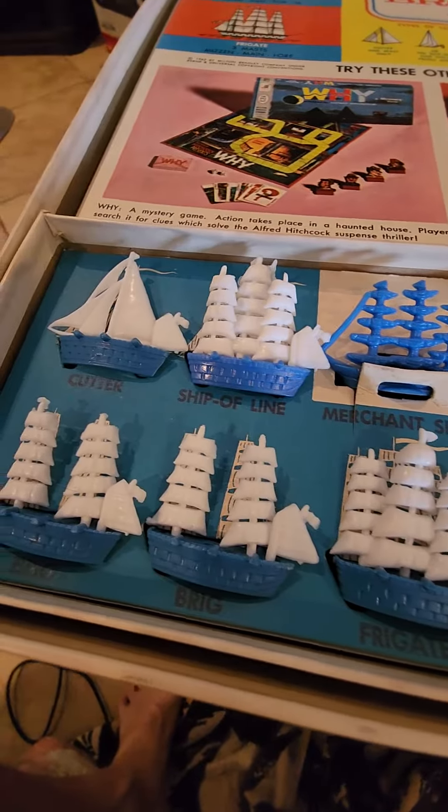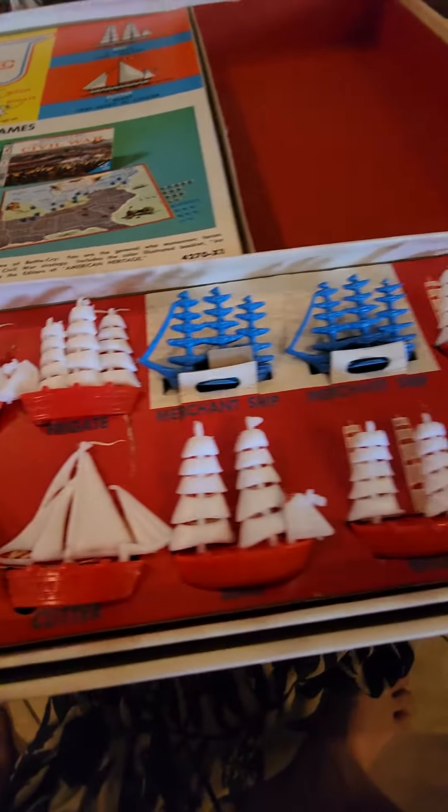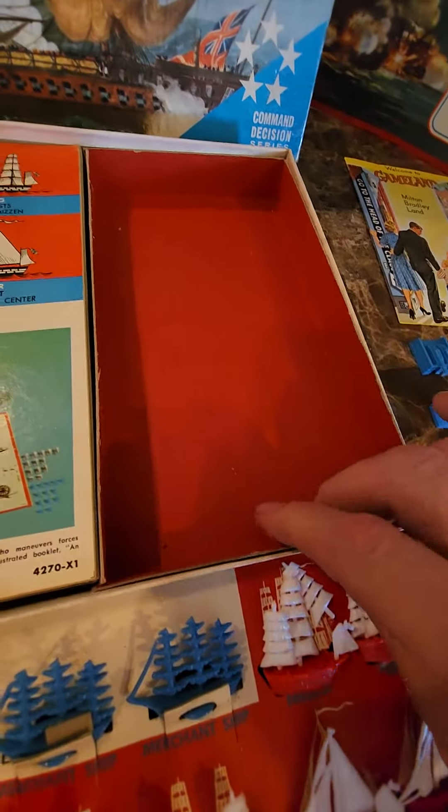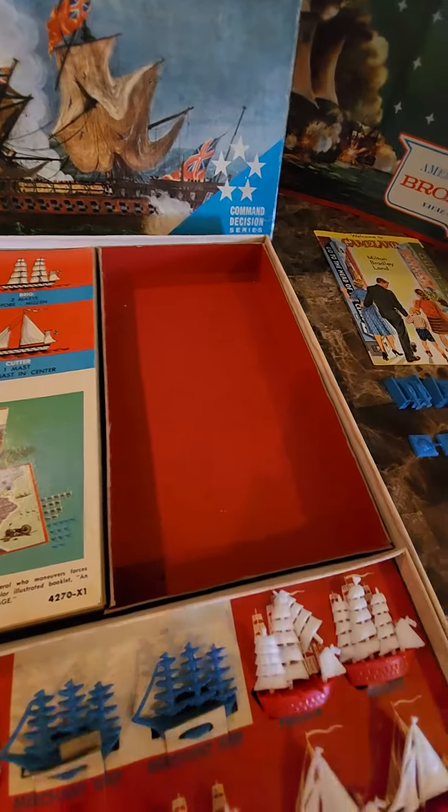It looks like all the sails and all the front sails are here. Same with this one — it's on this side, but it's there. All in the boxes. It also has this insert tray here, which is missing in a lot of them, but it's the same red.